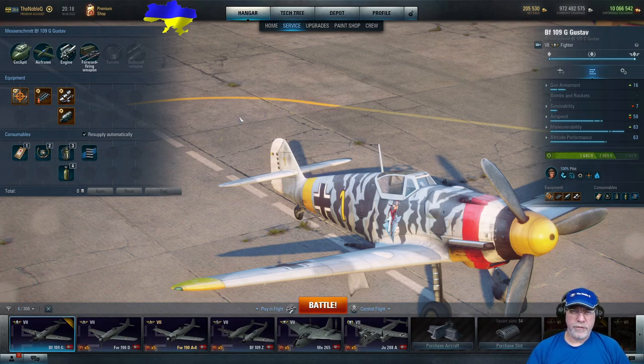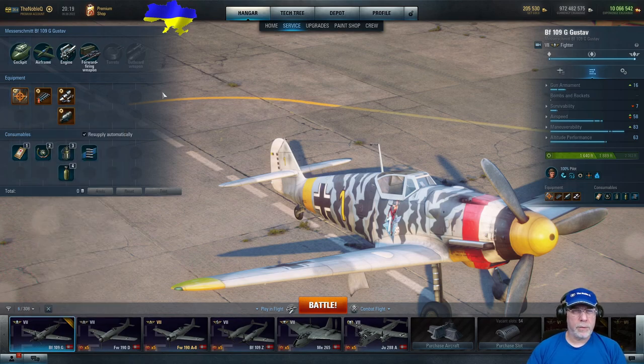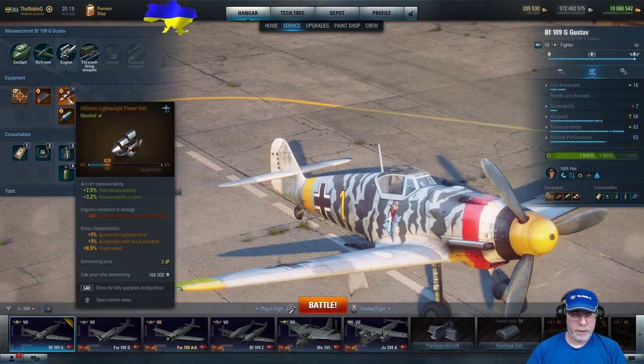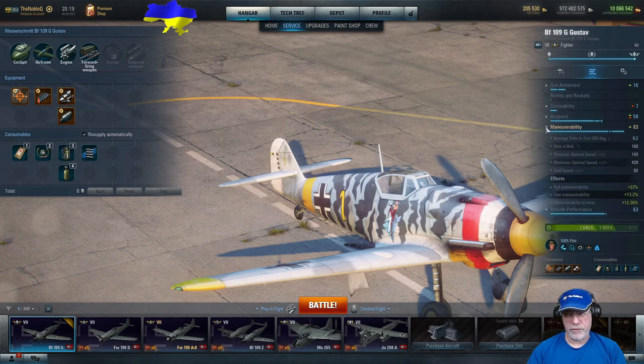In my experience, I've found that a turn-fighter build is actually the way to go. We have a gun sight, and because this armament is weak, my approach is to try and get critical damage and cause fires as much as possible. The three bonus characteristics I've selected are aimed at doing that. On the two airframe equipment slots I have a lightweight wing frame — an experimental one — and a lightweight power unit. The maneuverability rating is now 83, up from a base figure of 69, a significant improvement that gets you turning better than some stock aircraft like the LA-7 and LA-9RD.